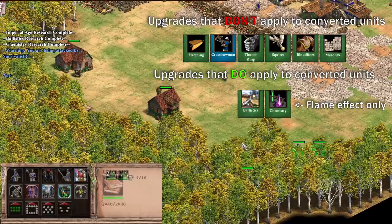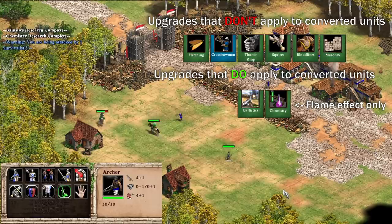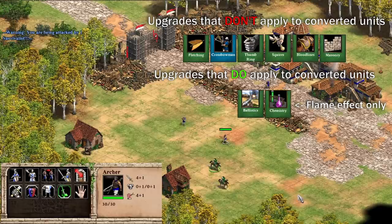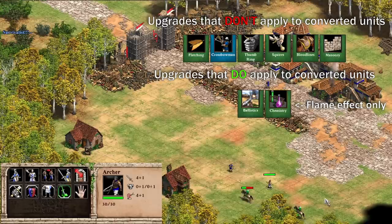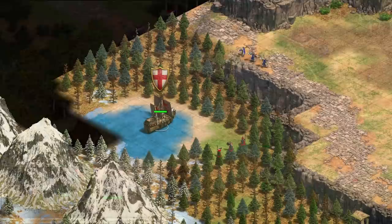You might think that all upgrades apply to units, but there are a few exceptions. Some upgrades apply to the projectile that a unit fires, not the unit itself. Since projectiles are created when a unit shoots, they don't have the limitations that converted units have. The notable upgrades where you can see this are ballistics, arquebus, and the fire effect from chemistry. Converted units' projectiles get the ballistics effect, but for chemistry, the converted unit does not get the plus one attack, though they still fire flame arrows as the visual effect is applied to the projectile.